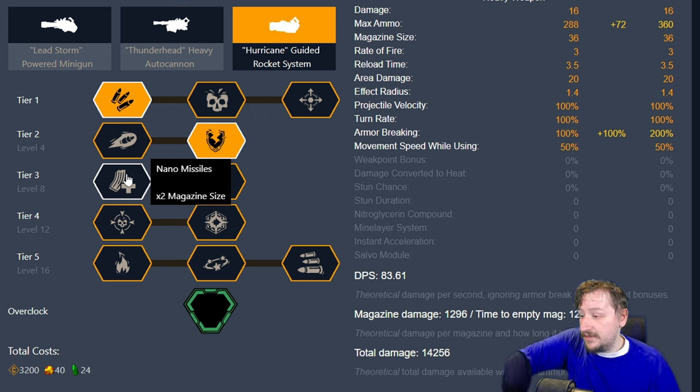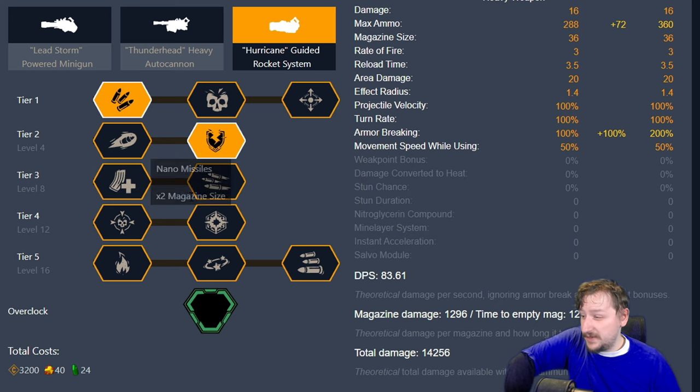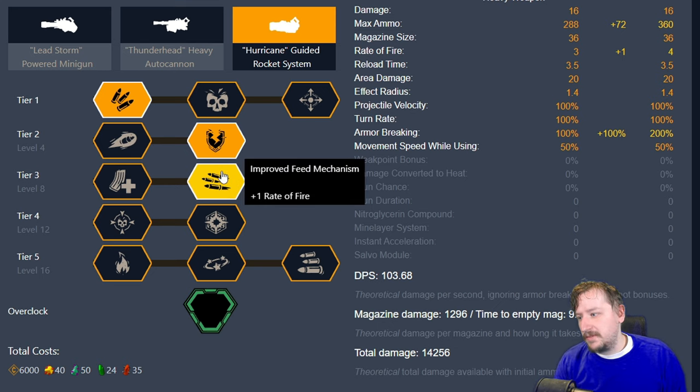In Tier 3, we have double the magazine size nanomissiles, or we have increased rate of fire. Both of these are really good options. Usually I go with the rate of fire because the Hurricane's regular rate of fire is a little bit slow. It does boost it quite a bit, and I kind of like that increased rate of fire. I think 30 missiles is fine to have in the Hurricane normally. 72 is nice though too, so again, kind of personal preference, but I prefer the rate of fire.